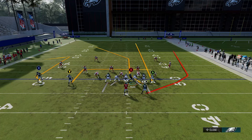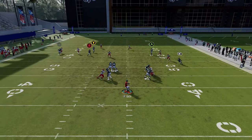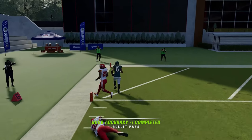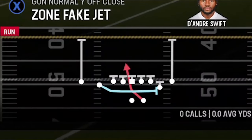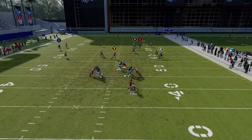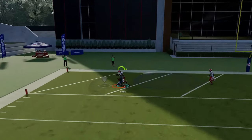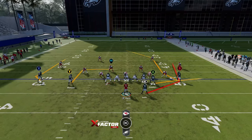Against Cover Four Quarters with Red Zone Scissors: run from a hash mark, motion the receiver across, streak the A and Y routes, and put the running back on a wheel. The safety gets late trying to get over to the B route because he's occupied with the wheel — resulting in an easy one-play touchdown. Against regular Cover Four Drop, streak the A route and wait for the B route to get inside the safety, then bullet-pass to the corner while the cornerback is held down by the comeback route.